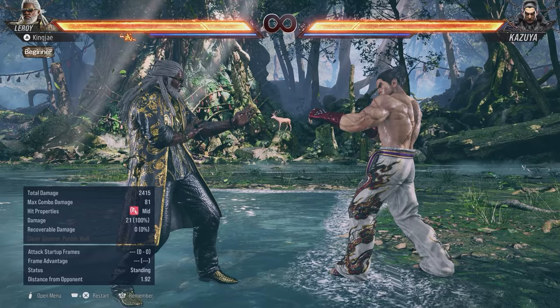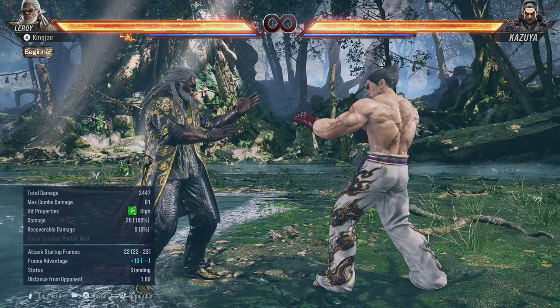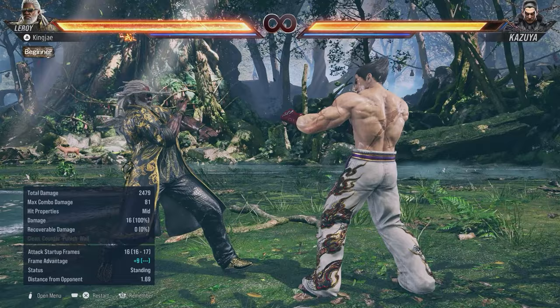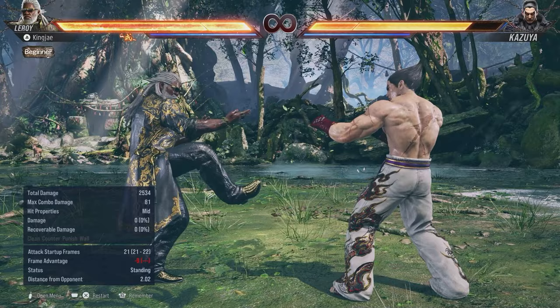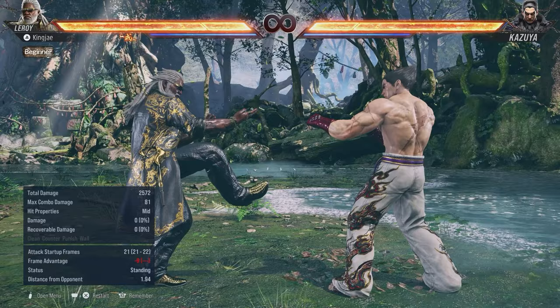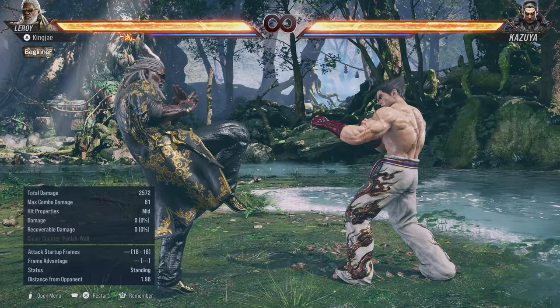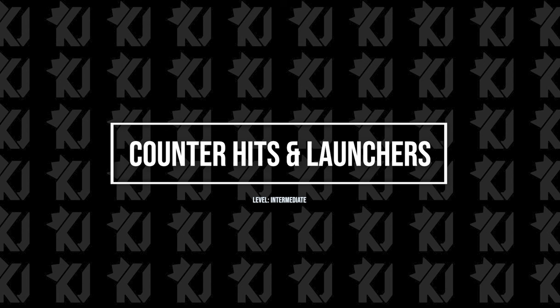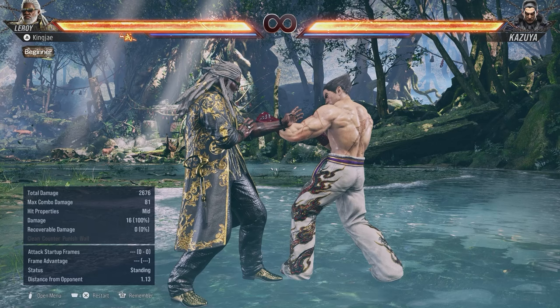Moves that make Leroy go into hermit are down back 3 and back 3. You can cancel back 3 and go into hermit by pressing 3+4. You've also got 4-4-4, 1-2-4 which is your ten-frame punish, forward 4-2-3-4, and down forward 1-4 which is 13 frames. So if you get minus 13 frame moves like hop kicks, you can do down forward 1-4 and you're in hermit.